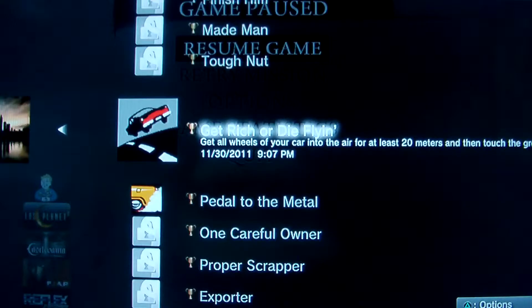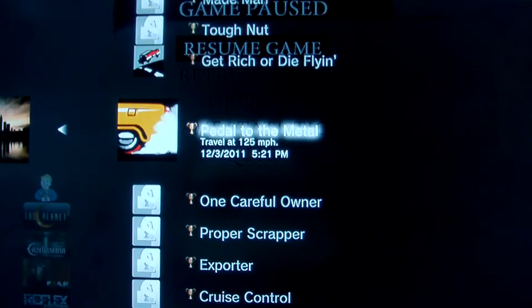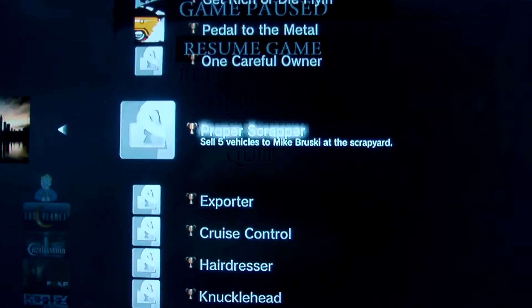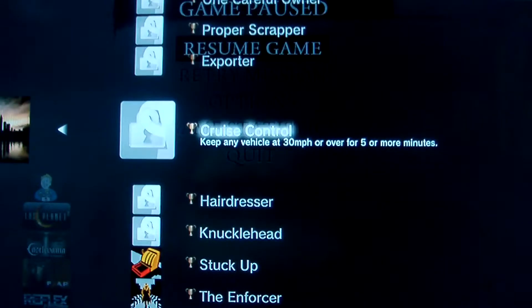Help Leo out in a tricky situation — I'll make a video of how to do that. Get all the wheels on your car off the ground for at least 20 meters and then touch the ground. There's the achievement right there that I just did — travel at 125 miles per hour. Total of 50 miles in one vehicle. Sell five cars to Mike Bruschi. Sell five cars to Derek. Keep any vehicle at 30 miles per hour for over five or more minutes — we're going to see how to do that.